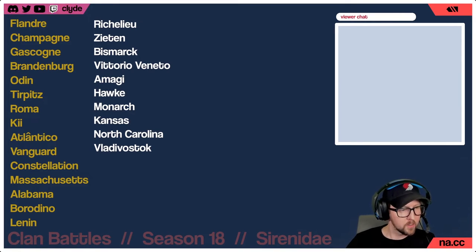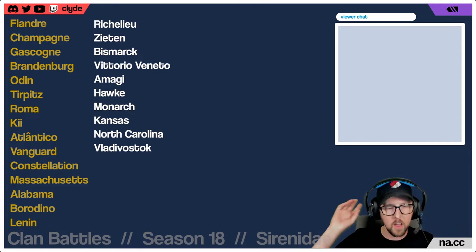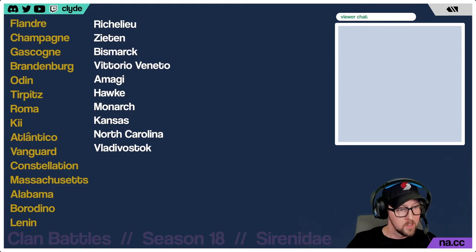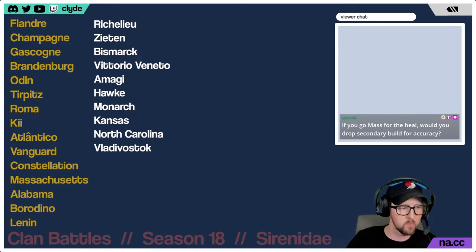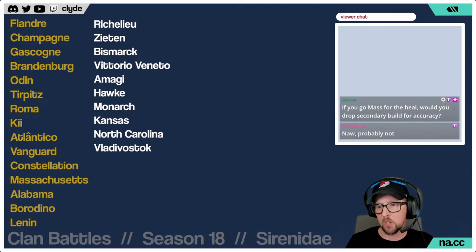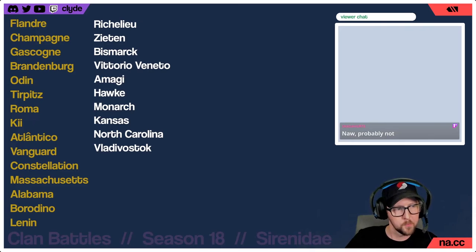North Carolina is actually an interesting pick I didn't put on my list — but it's just a good all-rounder battleship, very reliable. Players familiar with Montana or Ohio's armor profile would be really comfortable in North Carolina. I don't know that it's top-shelf for recommendations, but if you're good in it and comfortable in it, that matters. As we say every time we do one of these: play a ship you're comfortable in — you'll be better off than forcing yourself into the meta.